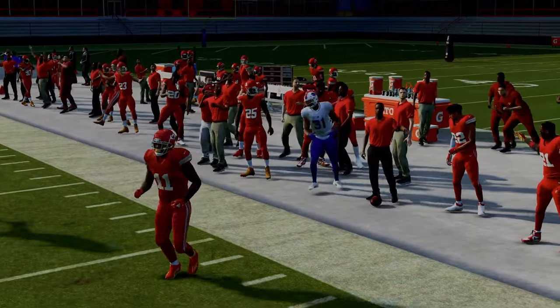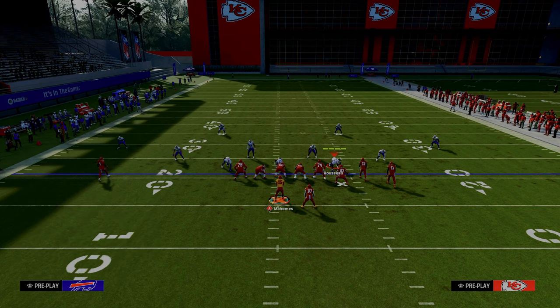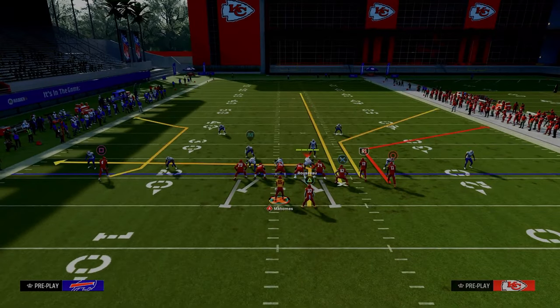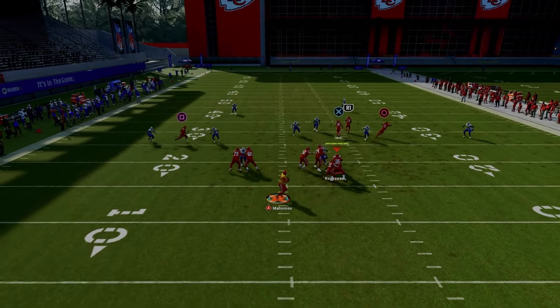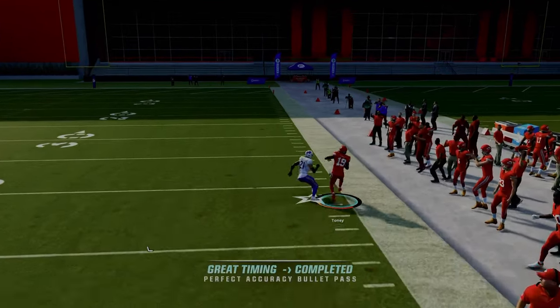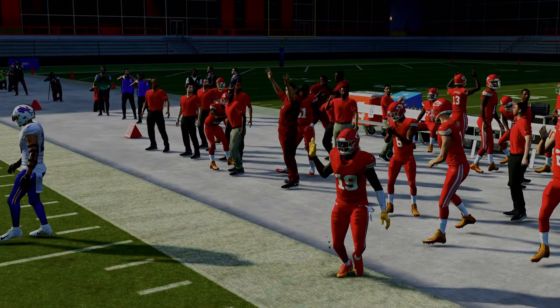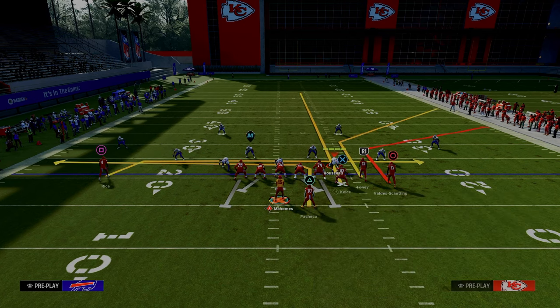Let's say your opponent says they're going to run a cover two coverage, because that cloud flat defender will take away the short corner route. While the cloud flat defender will take away the short corner route, the deeper corner route is now open for a massive play downfield. And that is the primary purpose of us streaking our tight end — so that we're able to attack that defense.